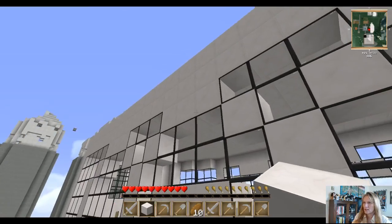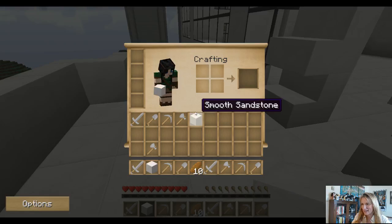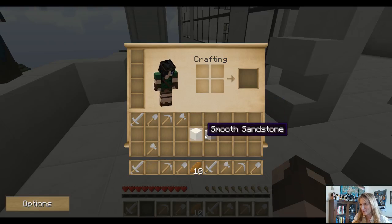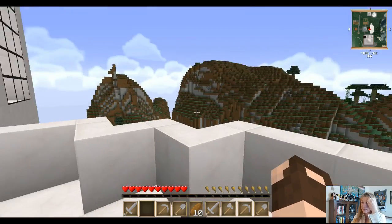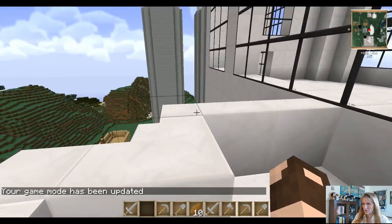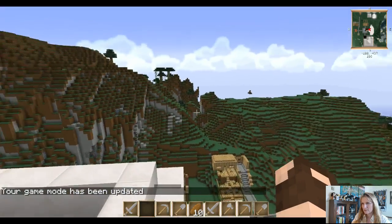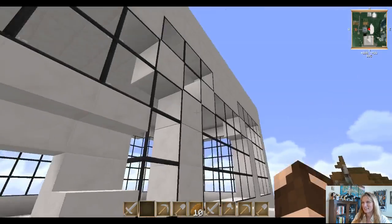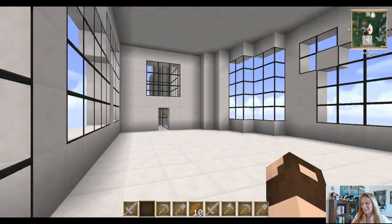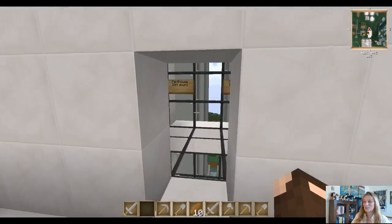Smooth sandstone and this quartz block — oh gosh, this is perfect! Wouldn't it be nice? Although I have to admit I love all this white and gray that you're using — this is beautiful. We did go for kind of like a posh thing where loads of high residential people would be living in here. You should be able to fly now. Oh that's okay, I'm going to take the lift — that's just too much fun!